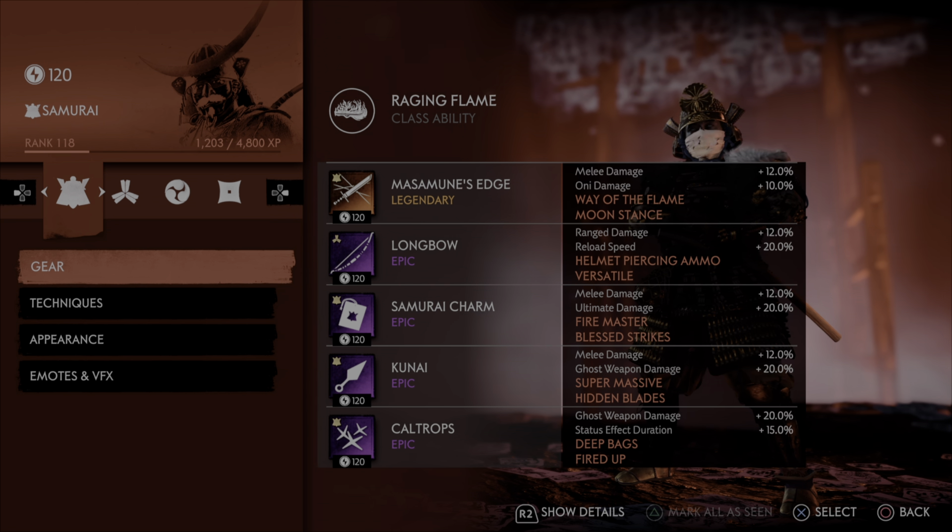We're going to sprinkle in damage with pretty much every single piece of gear to further increase its offensive capabilities. For the Masamune's Edge we have melee and oni damage. The reason I didn't go ultimate damage where oni damage is, is because oni damage is damage against onis in every way possible — ghost weapon damage, assassinations, melee, ultimate, ranged, fire damage, all of that. So I wanted to get at least one stack since I can't get melee and oni both on the charm, so we went ahead and got it here.